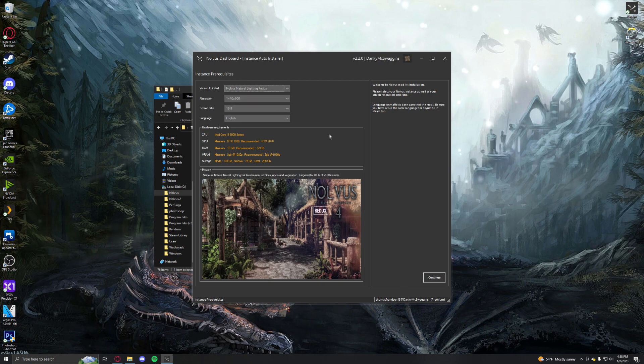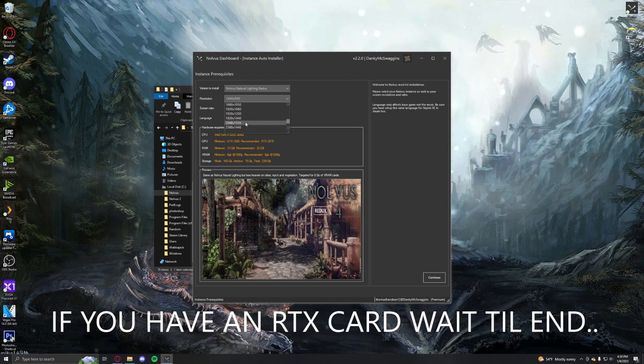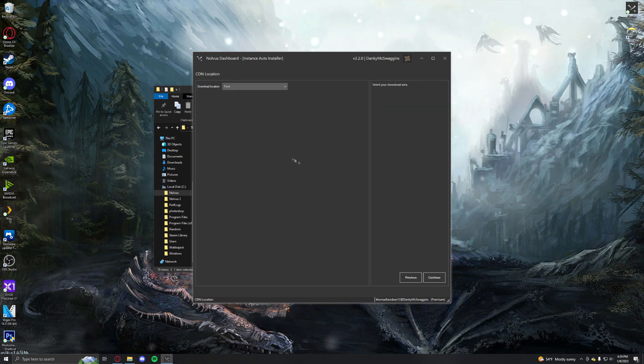Since I already have the regular one — and the regular one is what makes it really good — the Redux is if you can't get frames, if you don't have necessarily... As it says, a minimum 1080, recommended around a 2070. If you're running something below around a 2060–2070, I would go ahead and get the Redux and set it to the right resolution. Archiving is where it'll store your downloads. So if you have the space, go ahead and do that. But if not, just keep it off — it'll take up way more space.